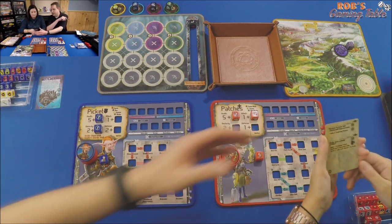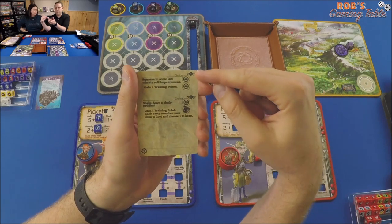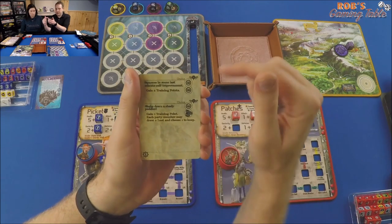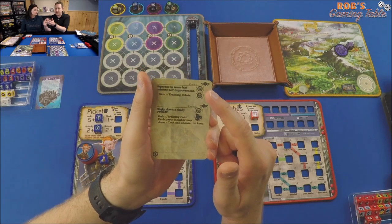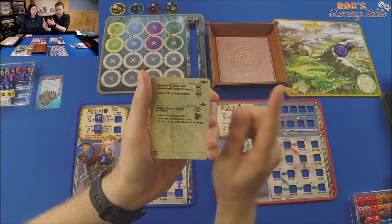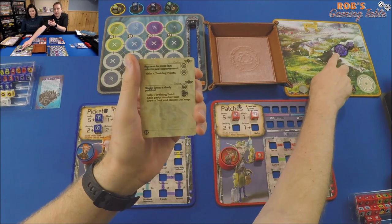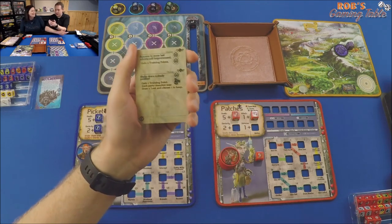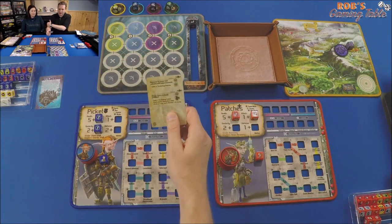On the back of the card we get to analyze and decide — usually a choice. First choice is non-combat: two training points each. Second choice is non-combat: one training point plus each party member draws two loot and keeps one. Option one is squeeze in some last-minute self-improvement. Option two is shake down a shady peddler — one training point and each party member may draw two loot and choose one to keep. Either way we get one progress toward the six needed. We both like training points, so training points it is — two each.